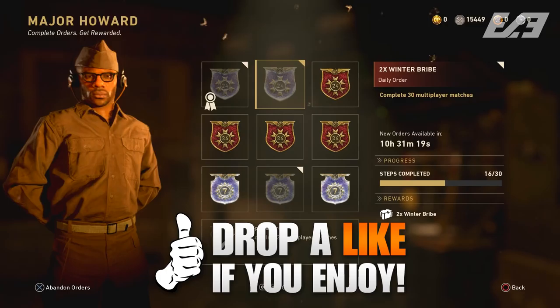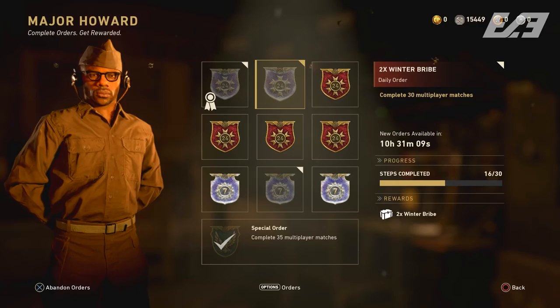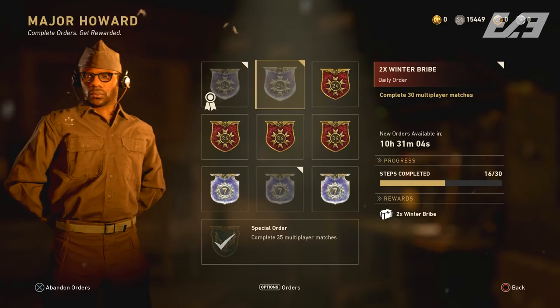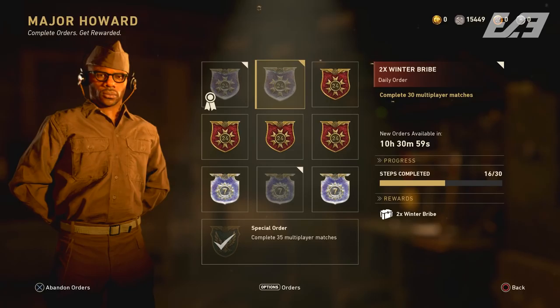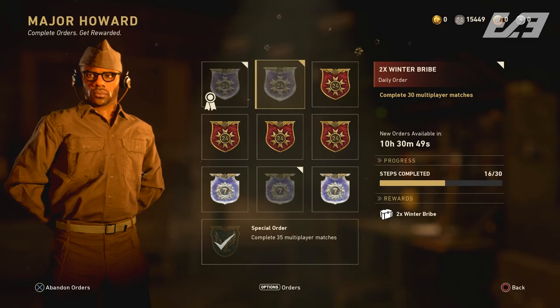What you get out of it is two winter bribes - so it's not just winter supply drops where you only get one winter item. You end up getting three winter bribes that are supposedly dupe-protected. We talked about that potentially being bugged, but three guaranteed items from the winter siege collections you can get for just completing 30 matches. Whether this will be around for the rest of the duration as a daily order I don't know, but try and activate it now so you have the option to take advantage of it.